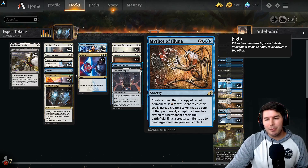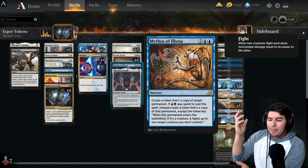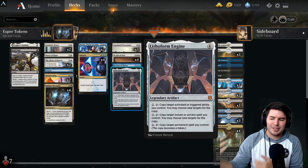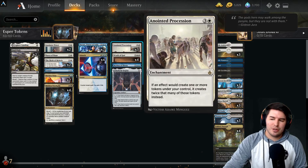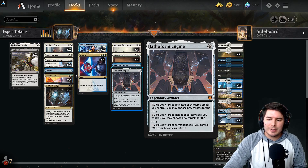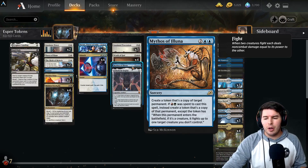We have some pretty fun stuff here as well. Mythos of Aluna with Anointed Procession means we can copy someone else's permanent, like an Elder Gargaroth, but get two copies or sometimes four or more. We also have Lithoform Engine to copy extra permanents we cast, so we can have extra Anointed Processions. These are fun things we can do, though they won't happen all the time.